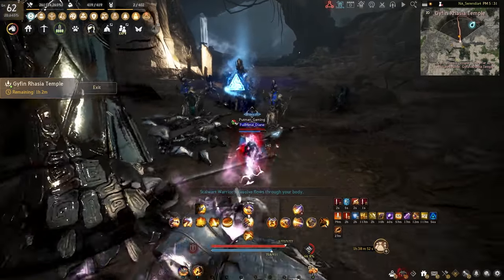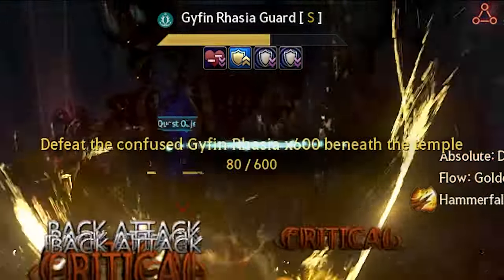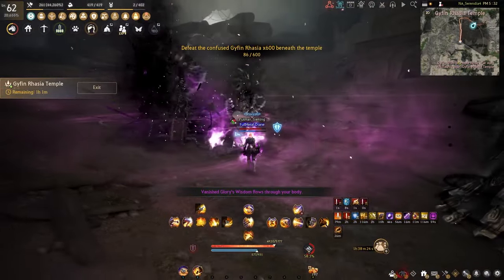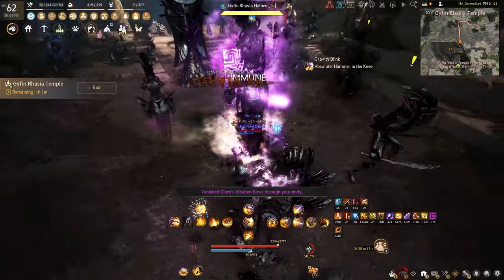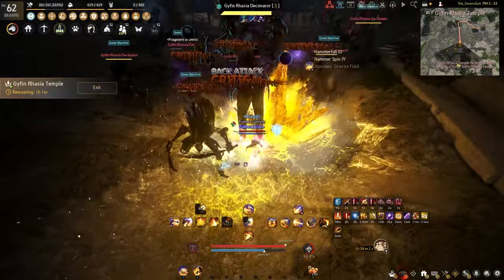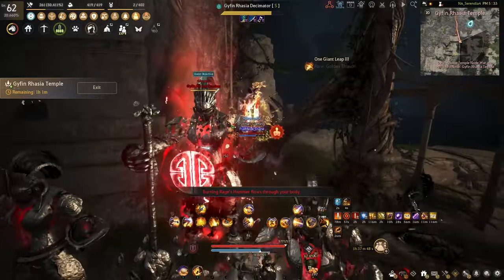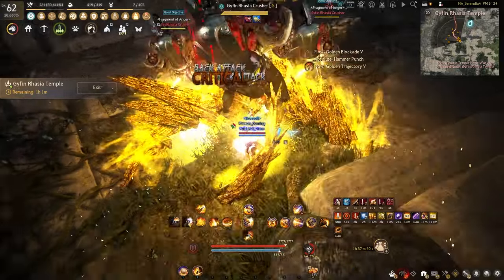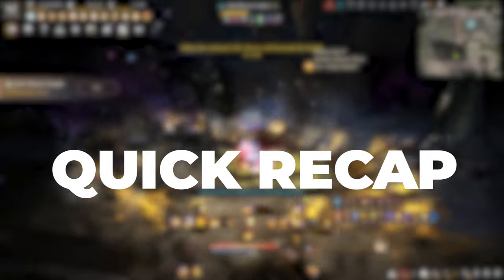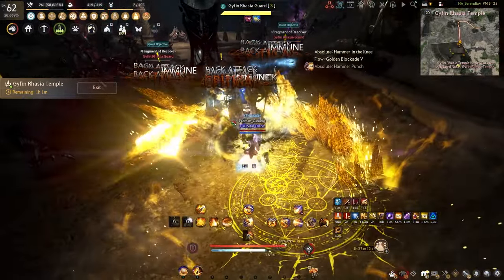For basic combo techs that work for any class: each statue will have a defense buff initially while activating, so you want to be pre-buffing and debuffing with your skills while this buff is active. As you can see from the footage, you always want to be behind the statue before you start hitting them — this gives you tons of back attack damage. Once the statue activates, throw your big damage skills in. If you have enough AP you'll defeat the statue before it turns around; if not, use a skill that moves you behind the statue and continues back attack damage. Always pay attention to your colors and your event spawns.